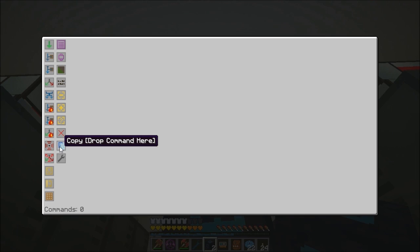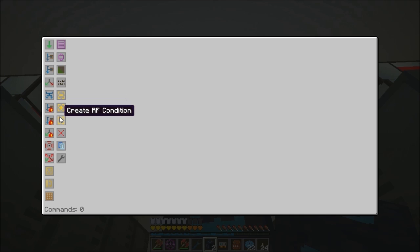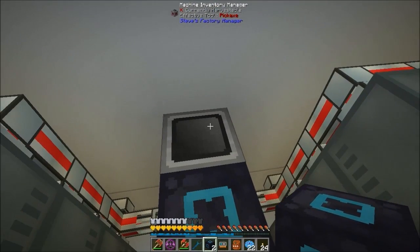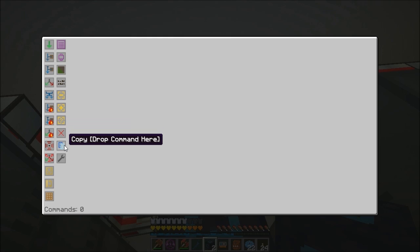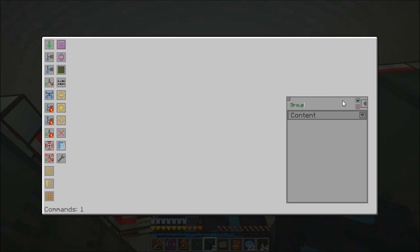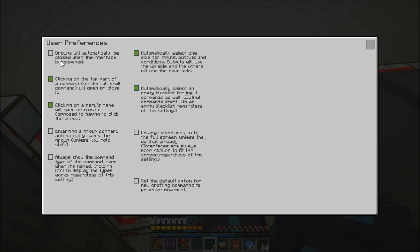Oh look at that — copy — very nice, this is new. We've got Steve's add-ons like I mentioned — I was making teleposers with blood magic so I could move these without losing what was in them, but we've actually got Steve's add-ons to do that. Copy is interesting. First thing I want to do is create a command group and call it 'camo'. In preferences: groups will be automatically closed when the interface is reopened, click on the top part of a command to open or close it, enlarging the group command opens a group — yes please.